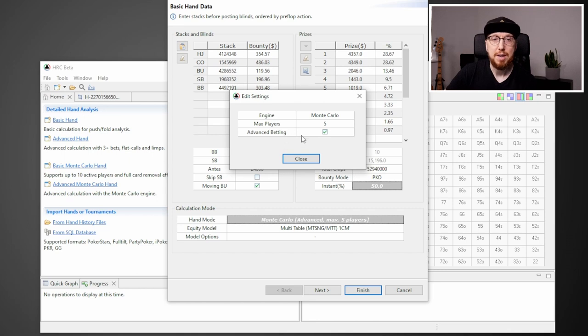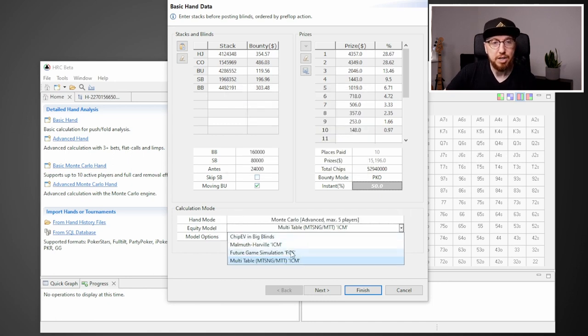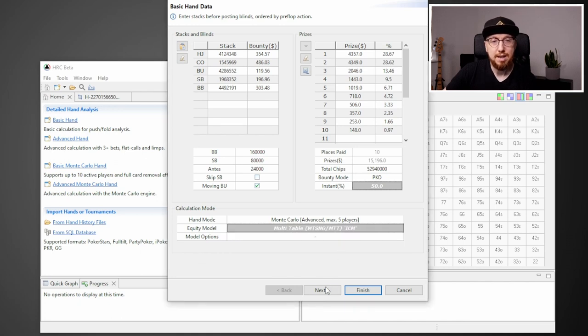Next up is the hand mode. We're already in advanced betting mode. There are five players left on the table, which is why I've included five players. If you're playing eight or nine handed, you can change this number, but just remember it's going to affect the sim and take a lot longer to run. The equity model we're going to use is the multi-table one — this is for ICM where we're away from the final table. There are two tables left with 10 players, so we'll use this one. If we're on the final table, we can use Malmuth-Harville ICM. Then we click next.